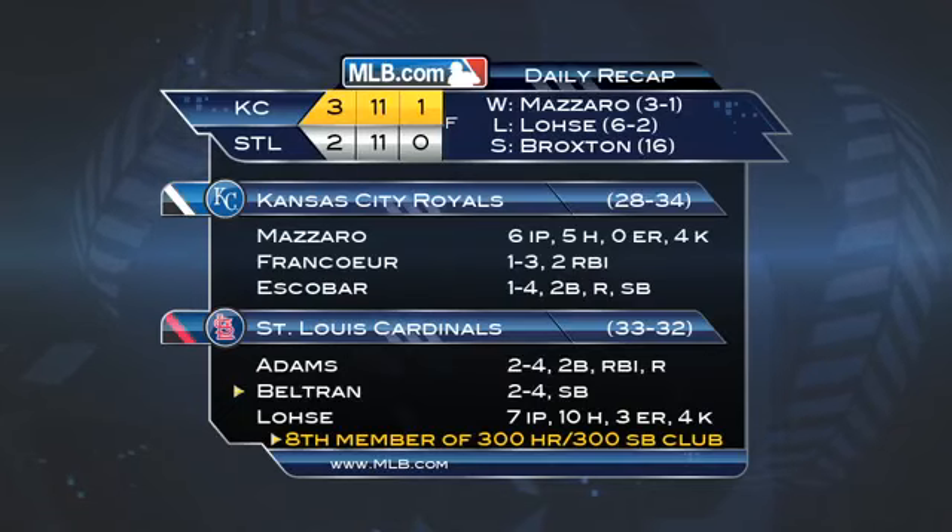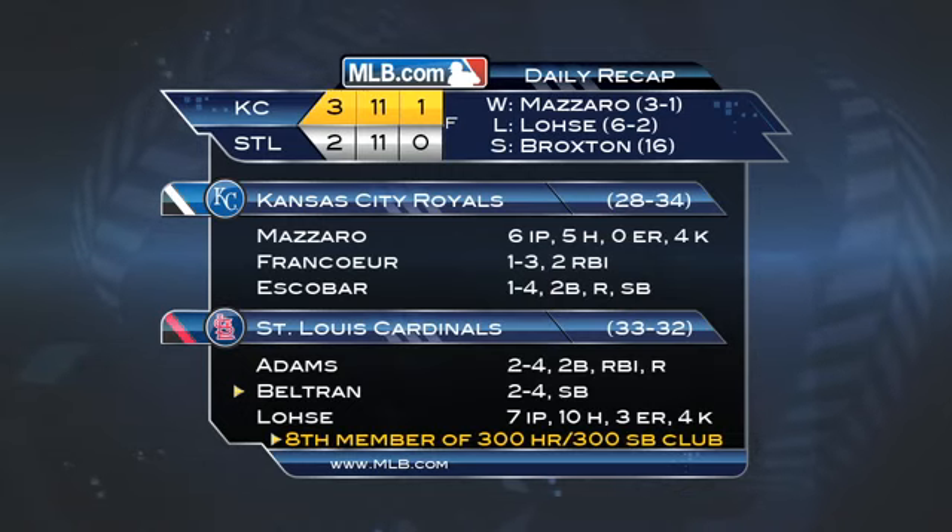3-2 the final in the first matchup of the year in the I-70 series. The Royals with their fourth consecutive one-run victory. Carlos Beltran had a pair of hits on his historic night in his first game against his former club.